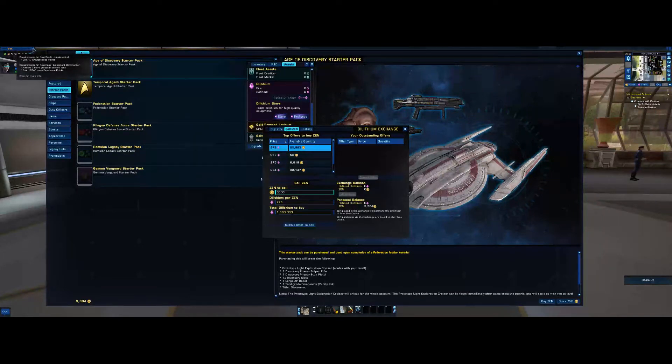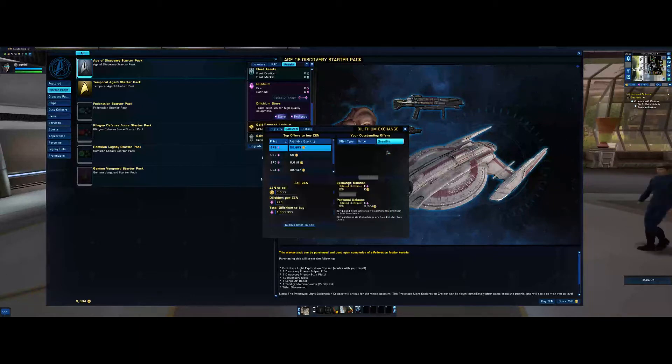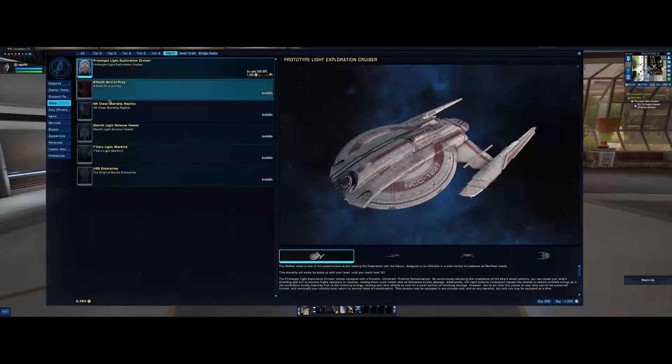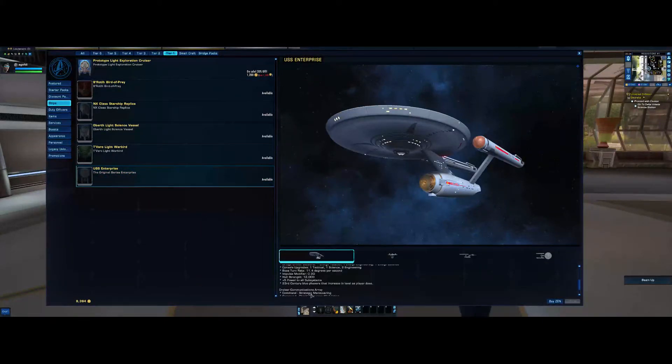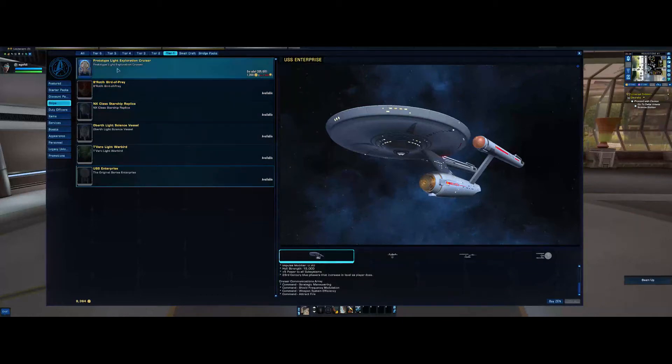Level 10 is Lieutenant Commander. When you get to that level, some ships from ship acquisition will cost Dilithium. Some will cost zen, which you buy in the zen store under ships. You can get the original Constitution class, but if you want the Enterprise version — which has slightly more weapon slots and a bit more power — you have to buy it there. Apart from the Age of Discovery stuff that came out today, I've pretty much got everything.